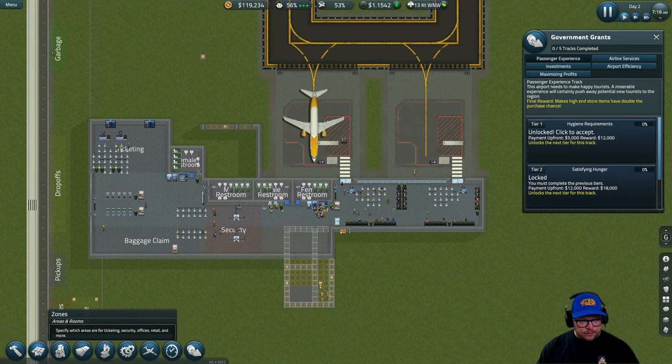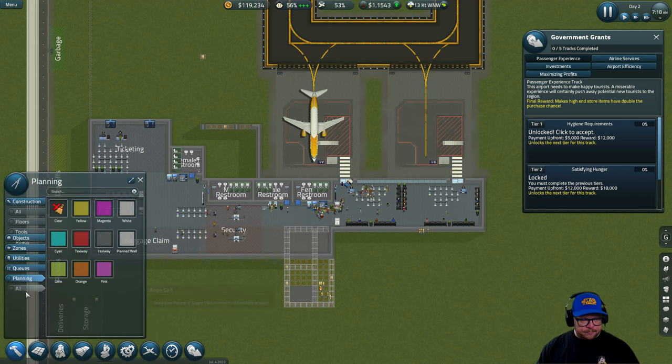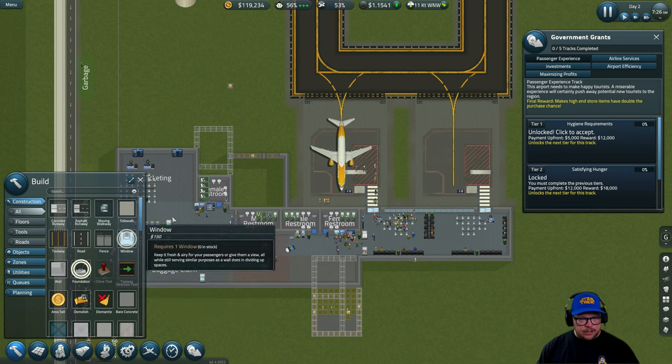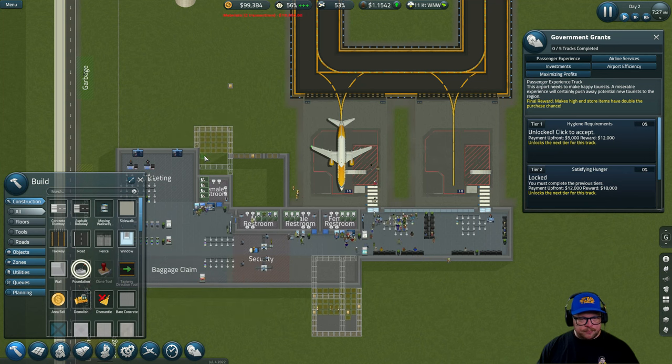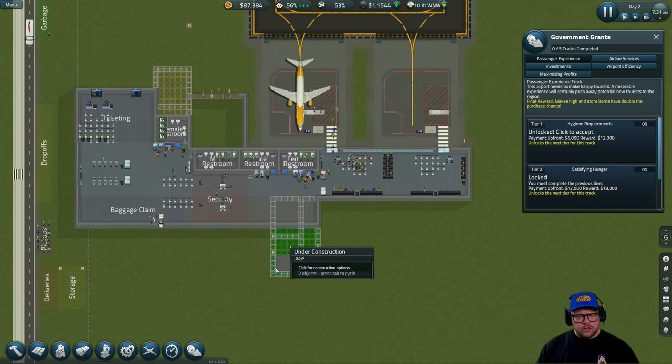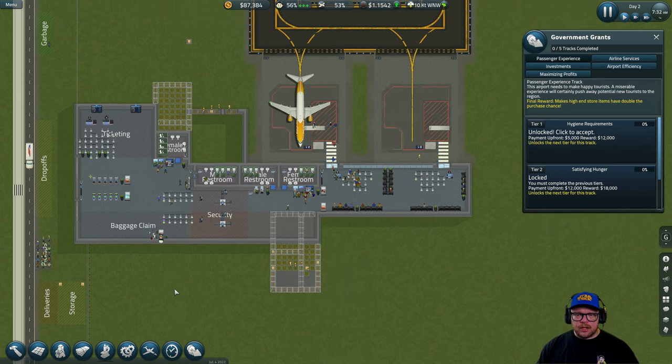We also need to do a toilet for this area because we're removing all three existing toilets. Let's go to Planning — walls. I want it four across and six up. There we go, that's going to be two more toilets there. Let's go to Construction > Foundation and build this. It's about $11,000 to $15,000 so be really, really careful with spending.